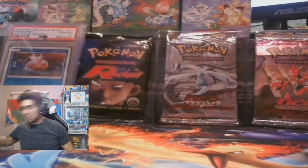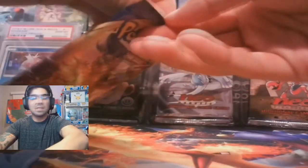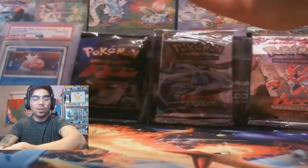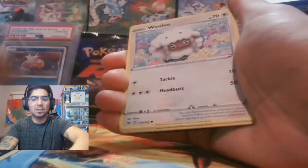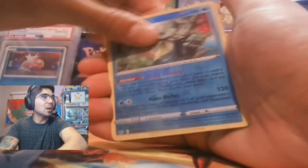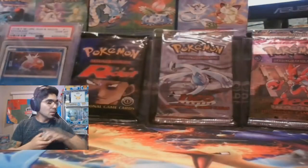Alright guys, next Elite Trainer Box — Base Set Sword and Shield, let's go. We are looking for gold full arts. Scroupey clock — wow that's really cool looking. Sobble, Inteleon, Boltund, very nice, Salazzle. There's a code card for y'all. Now I'm pretty sure everyone's favorite card from this set is going to be Zacian — personally mine's Quick Ball. The texture on these cards is next to none, very nice looking.